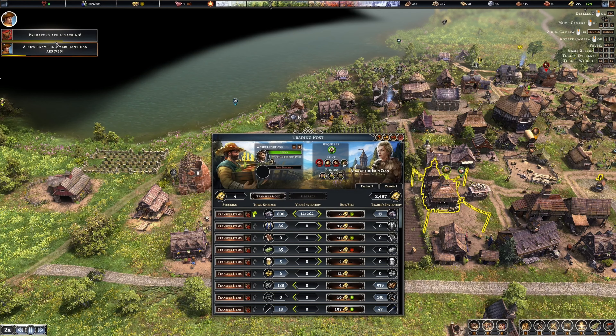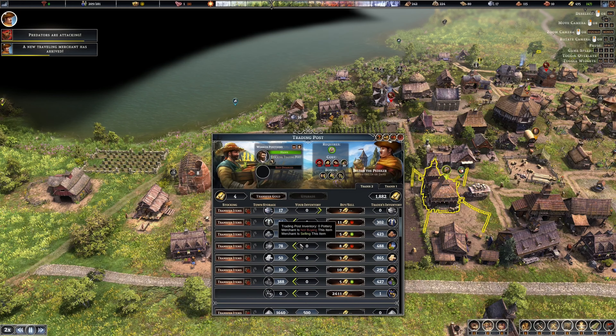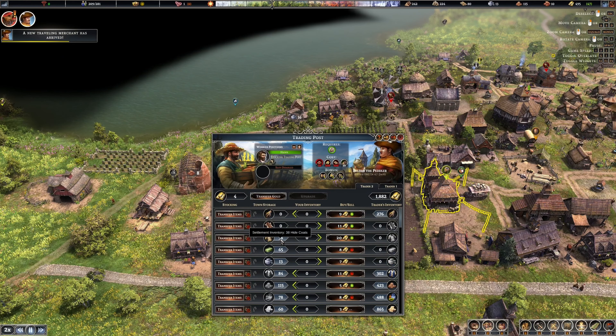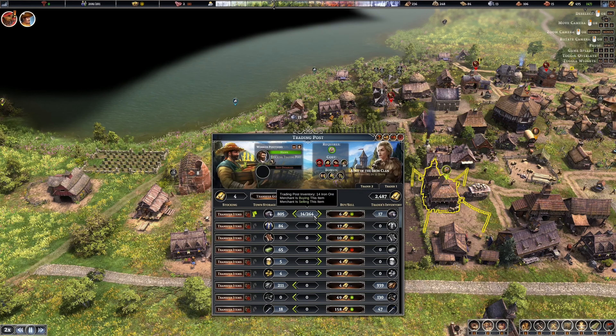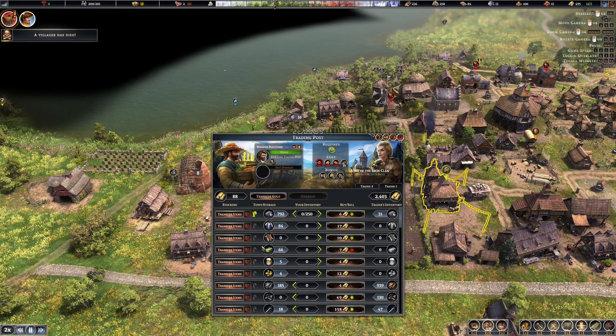Predators are attacking - we'll take care of those easy. Do you have a cowboy hat on? Not really. What do you want? Hide coats for 20 each, far above cost. Transfer in 10 of those, go back to this other trader. How is this still only 14? She's going to leave.